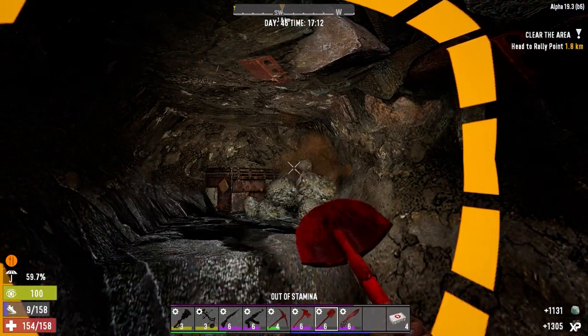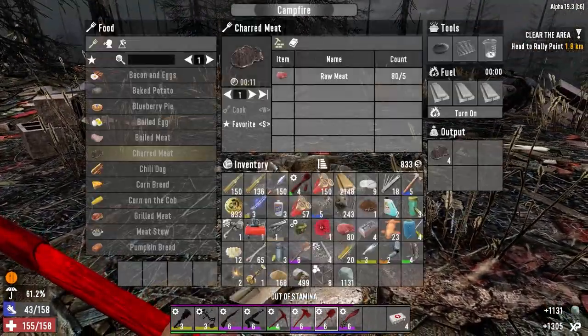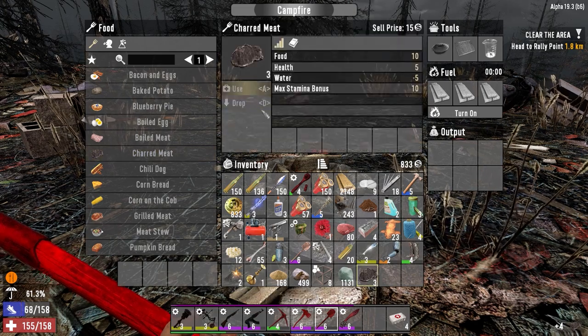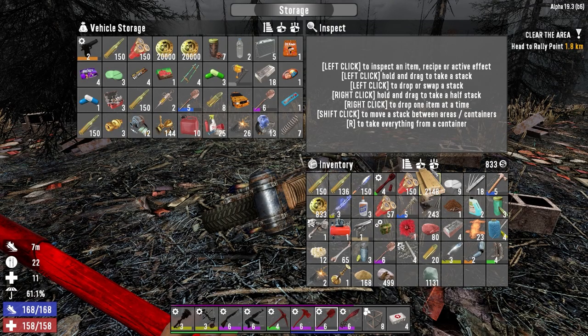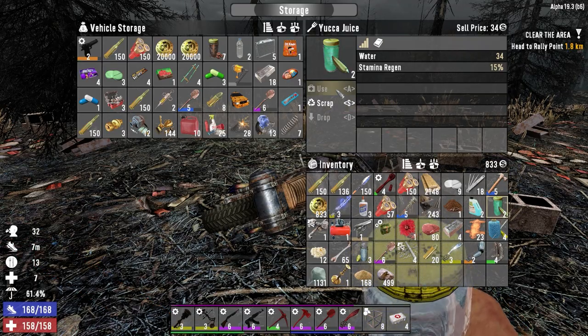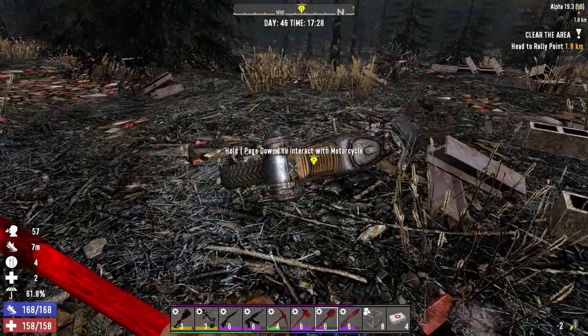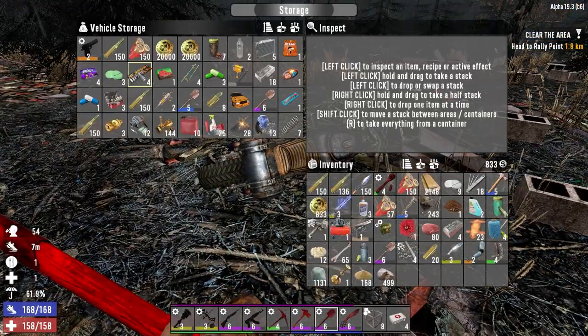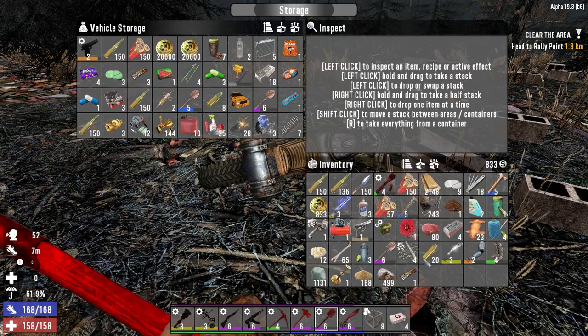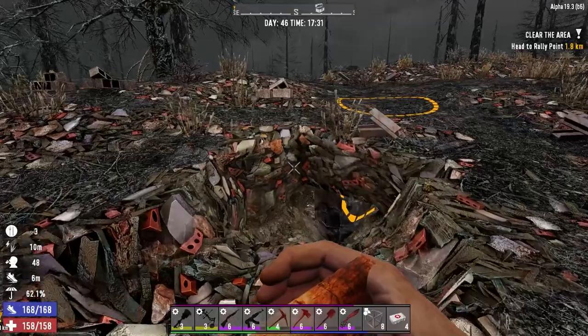Kind of tucked back in here. Let's go ahead and use these. Put whatever we can in the bike, which is not much. Use two of these guys. Screw it — makes it faster and easier. We got to get the hell out of here, we're in the middle of nowhere. Gives me five food too. Isn't that lovely?